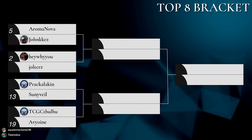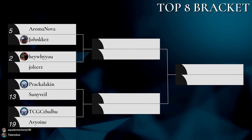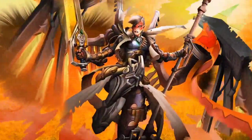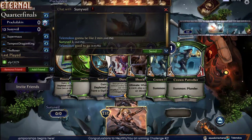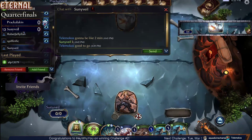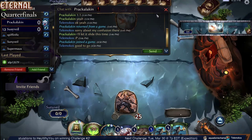Our first match is going to be number 13 Sunnyvale against Pracalacken. Let's head down to the action. Welcome everyone to the quarterfinals — not round six, quarterfinals. We've got Sunnyvale versus Pracalacken. Let's tell our players that they are good to go, and let's get going with some top eight action here.